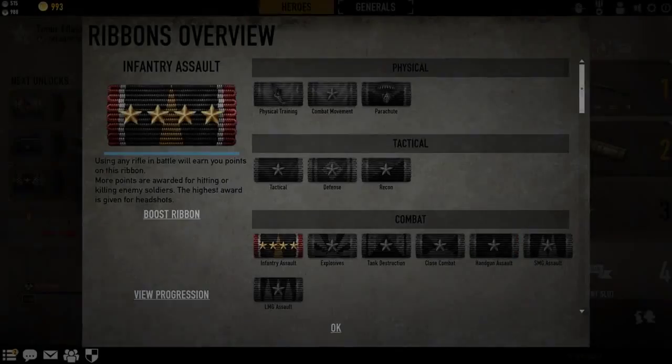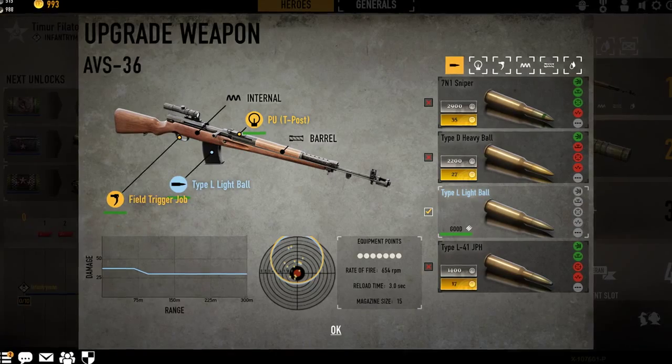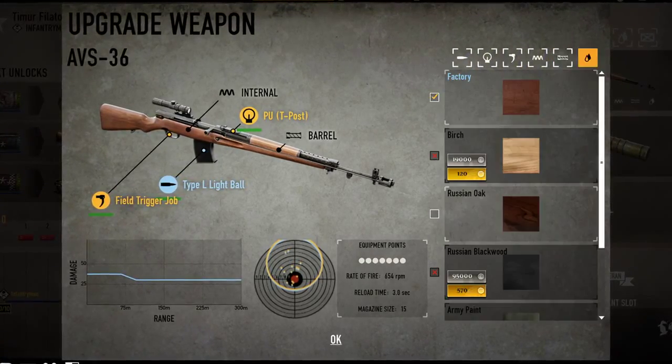It's unlocked for Soviet infantrymen at assault ribbon rank 12, and like its counterparts it too can be upgraded with special ammunition, sights and scopes, triggers, internals, barrels and skins.